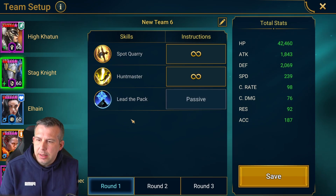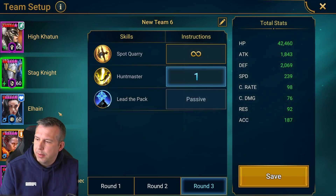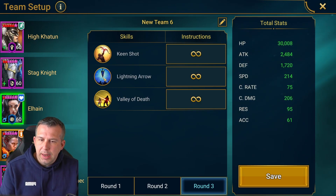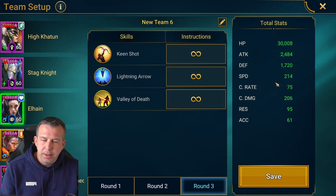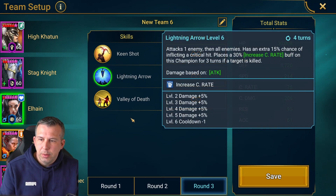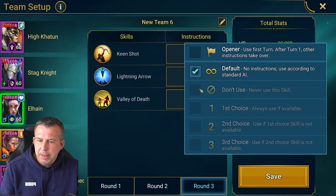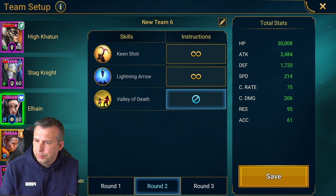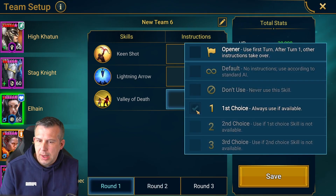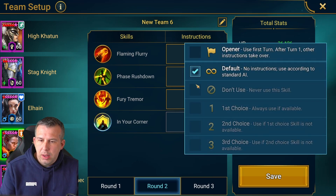Stagnite - it's on a three-turn, so I think we can use it for the opening wave and then don't use it on the second wave, that way I can use it straight away for wave three. Elhane - I think I'm going to save her ability because she's got an extra percentage chance to crit and my crit isn't quite high enough. I should have just built over 100% crit - this could be a problem. But I'm basically going to use that on wave three. Ronda - we're going to save her A3 as well, open with it and then don't use it again.